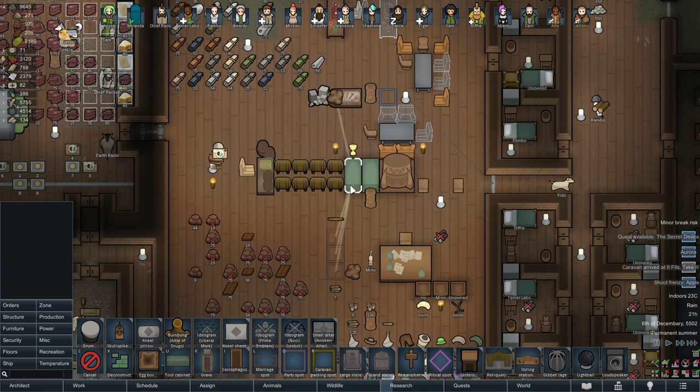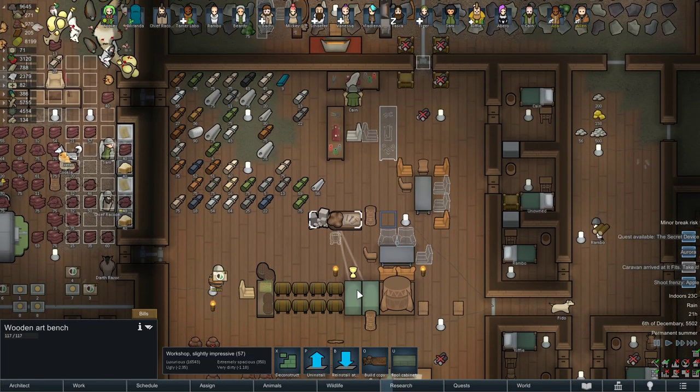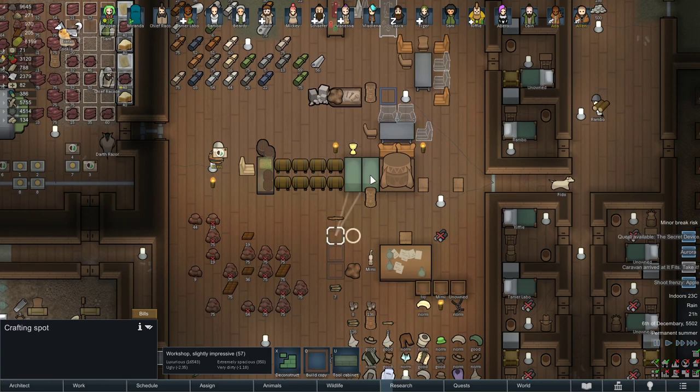Put your workbenches nearby if possible, so put all your workbenches around this area in a sense, so that they will all be connected to the tool cabinet. It's very efficient and a very good way to go faster, if that's what you want.